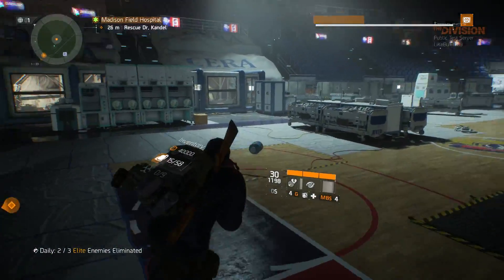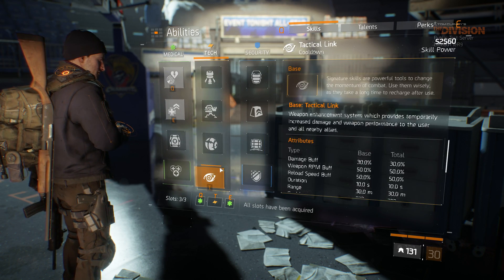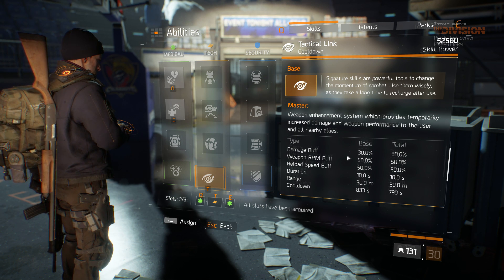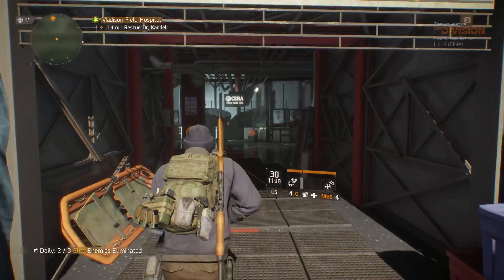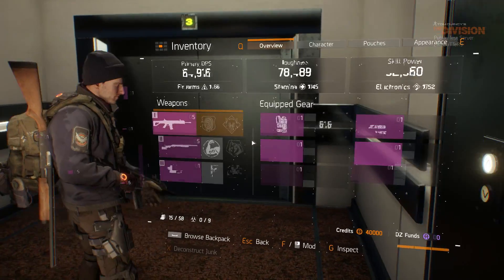They changed the Offensive ultimate — did you notice it makes the fire rate way higher? Looking at it: reload speed buff, weapon RPM buff, and a damage buff. It doesn't boost your crit and crit chance anymore, which I think is pretty good — crit should come from your gear. That way if you spec into crit chance, using Offensive ultimate doesn't make that useless. I know they also nerfed the Defensive ultimate quite a bit — I think it's 50% now instead of 80%, and the duration was reduced.